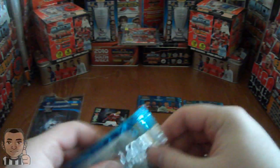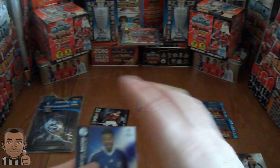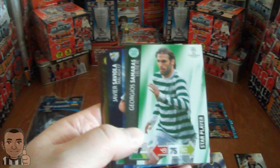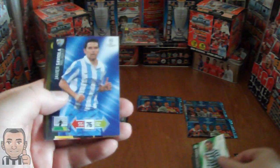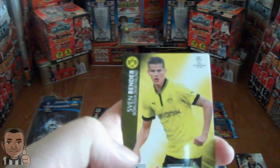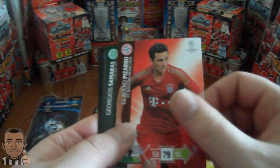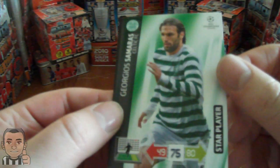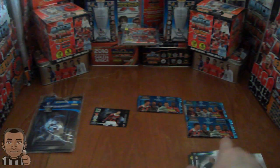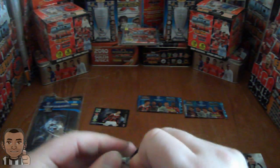Let's get on to the second pack — hopefully we can get an insert card. We have Michel Bastos, the new signing for Schalke. Giorgio Samaras, the star player of Celtic, centre-forward. We've got the old campaigner Javier Saviola of Malaga. Defensive midfielder Sven Wendel of Borussia Dortmund. Claudio Pizarro, the second choice striker for Bayern Munich. We've got Giorgio Samaras again — that's two in one packet. And Nicolas Anelka, on loan from a Chinese side. So another base pack — that's two base packs out of two.